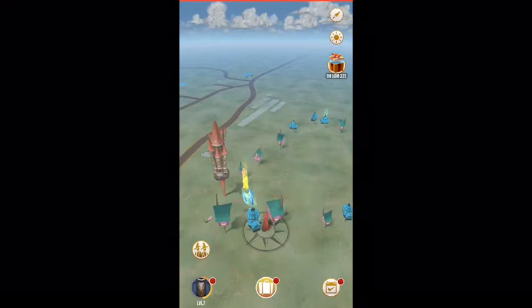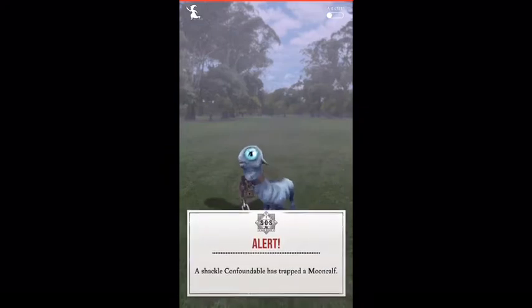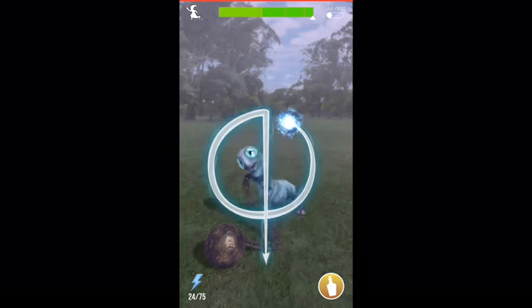I'm going to click on that rare one to show you. In order to actually get a foundable to go back, you need to trace the actual line for the spell that is in front of you. If you notice the energy count in the lower left corner — energy does not replenish over time. You have to visit an inn or spend in-game gold in order to get it.